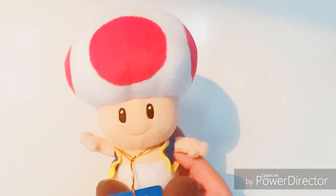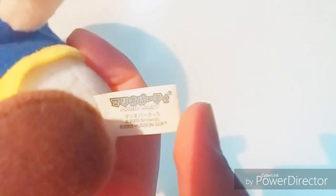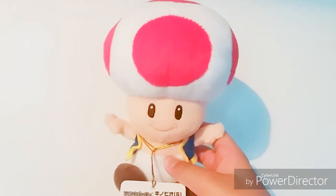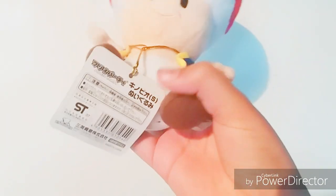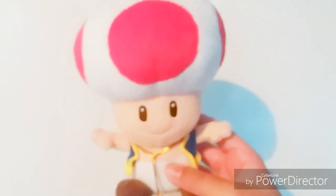Next up is the Mario Party 5 Toad. I got him on Amazon for £15 — he was sealed and new with tag. The tush tag says Mario Party 2003, Nintendo, Hudson Soft, and he's in good condition. He was sealed and I got him for £15 with free shipping. He's the main Toad I use in my videos and my very first Toad plush. I thought my Mario Party 5 Toad would come on Thursday but he actually came on Monday. Here's the back of the tag — looks really nice. He's also my very first Mario Party 5 plush that I have with a tag.